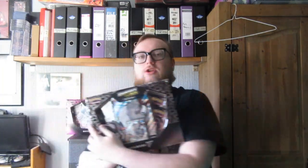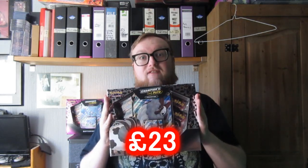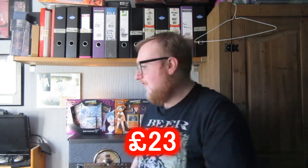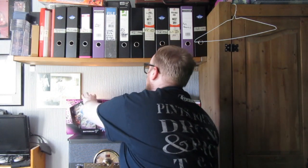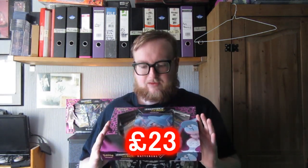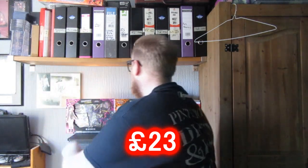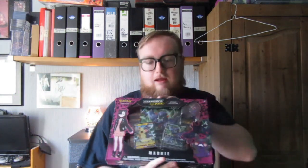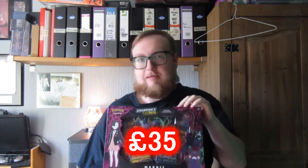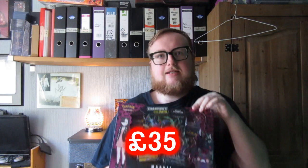Next up we've got the Morpeko V collection, which is the double V card — very nice. For some weird reason this was quite hard to find all over Manchester and Bury. The Hatterene V was super easy to find because there were loads from all over the place — very good, very happy. Then we have the special collection again for Morpeko — this is the smaller version. It was a bit cheaper than the premium one, but still quite costly. Still has a pin, two cards, a giant card, and a few packs — very nice.